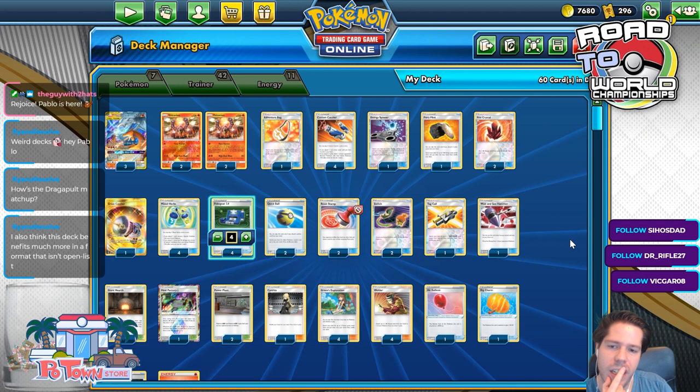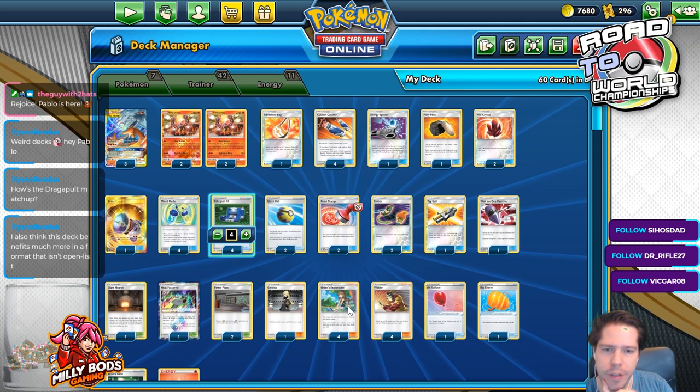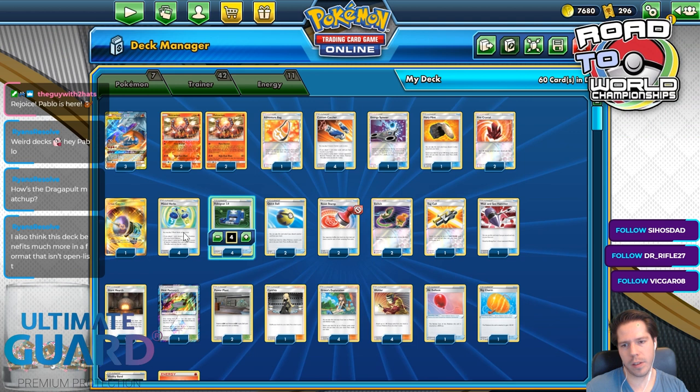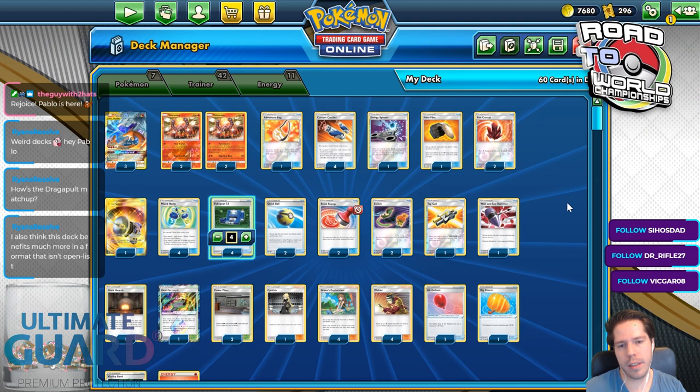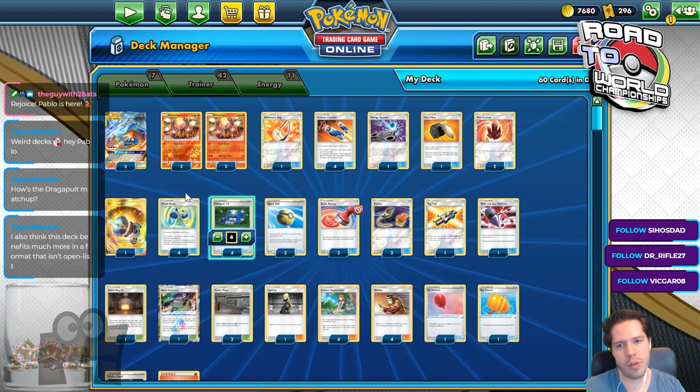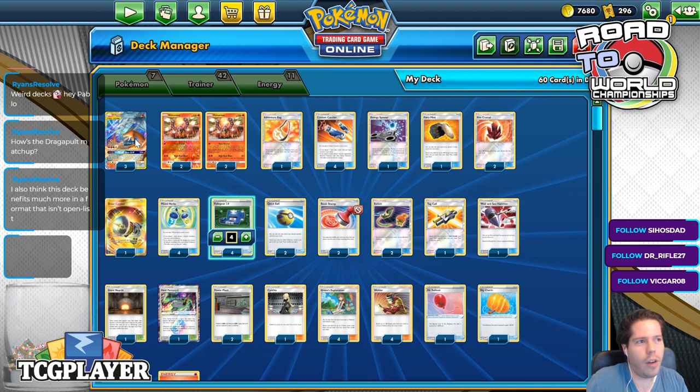I think I like this moving forward. So we have Greens to search for Mixed Herbs, Custom Catchers, anything really. We have no Boss's Orders, but we do have these things. We have Healing. In my mind, Stamp plus Power Plants beats Baby Blacephalon. And if you don't have the space for Omastar, or if you want to play Omastar, you can just not play Mixed Herbs. But Mixed Herbs should be very good against Dragapult. And then we have Fire Typing for Seismitoad. So does that cover the big three matchups?